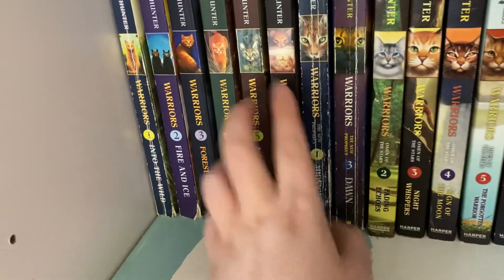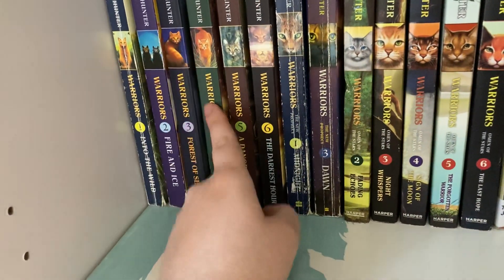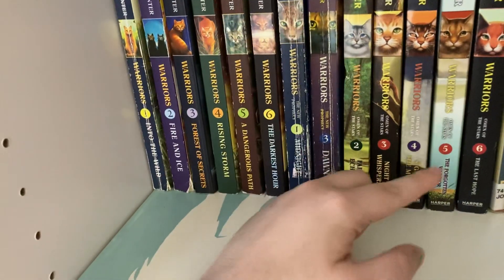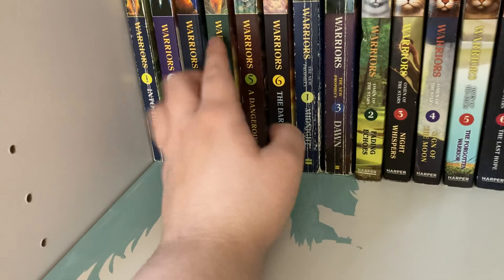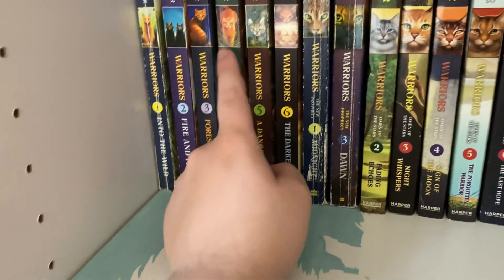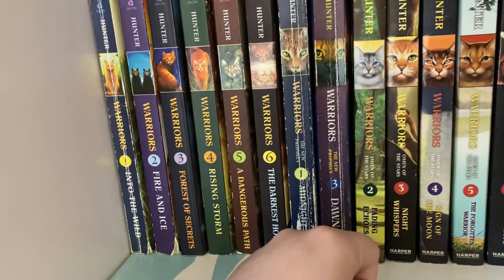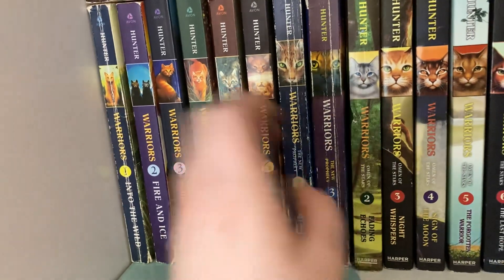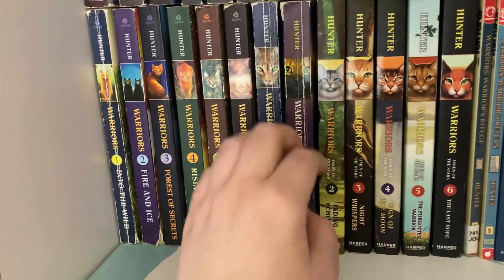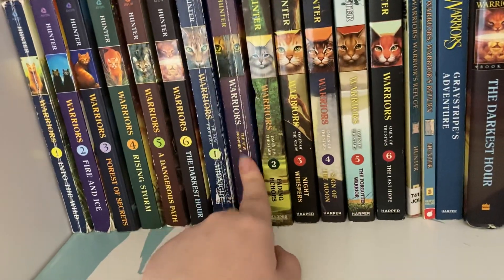I got the full Prophecies Begin collection in paperback with the old McLaughlin art, which I really love. There's another one that I need to get, but it has to be the hardback version because there are two hardback versions of one of them. I'm pretty sure it's this one because there's an alternate cover of Rising Storm — or it might be Dangerous Path — but it has an alternate cover in hardback. This is a complete collection of the paperback.